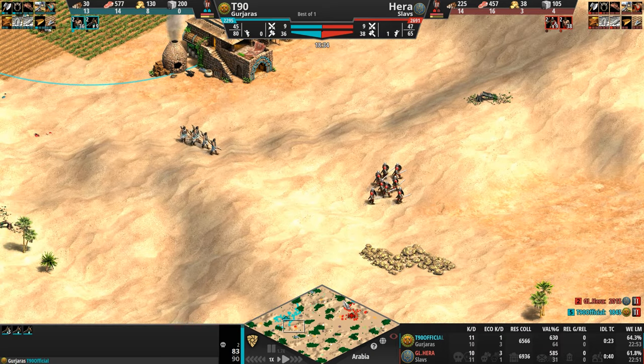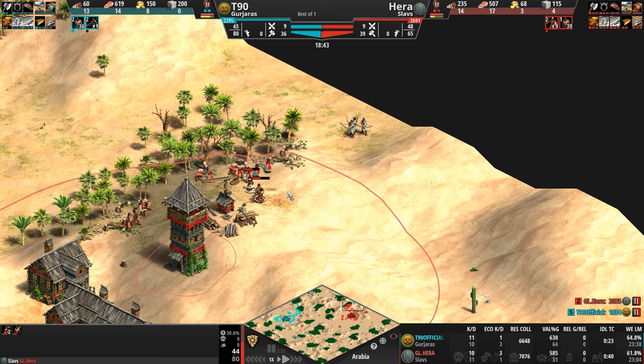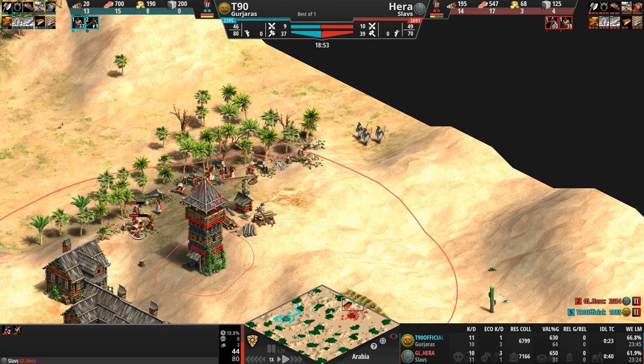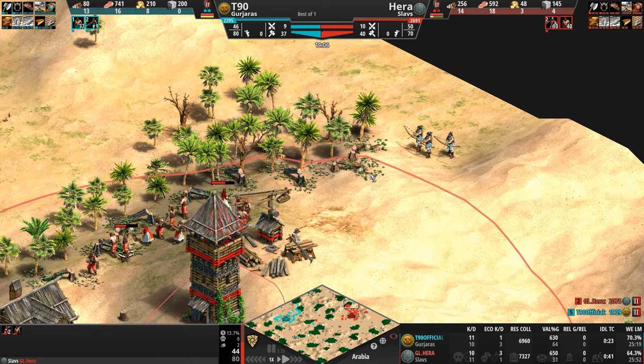Hera has gotten a lot more villager kills — three to one. But our Gurjara is not stopping with the aggression. He's going up to 11 archer units, which means his food count should be nice and healthy since archers don't cost food. On the other hand, men-at-arms very much do cost food, and so Hera, with two extra villagers maintaining that lead, is about 300 food behind his opponent.